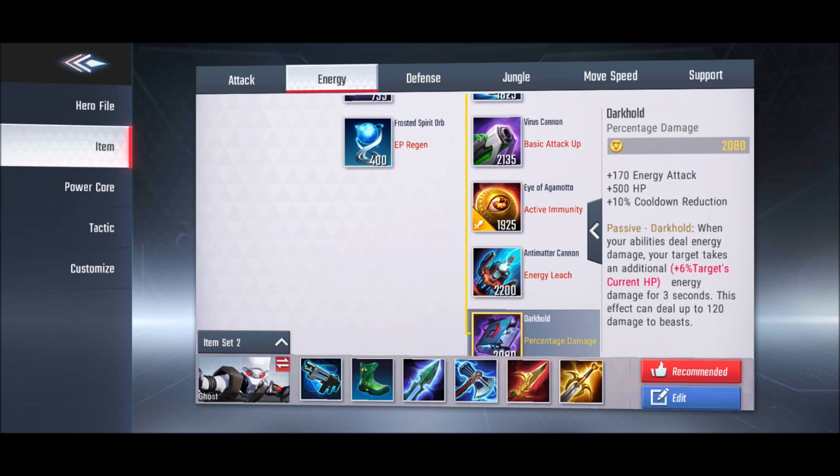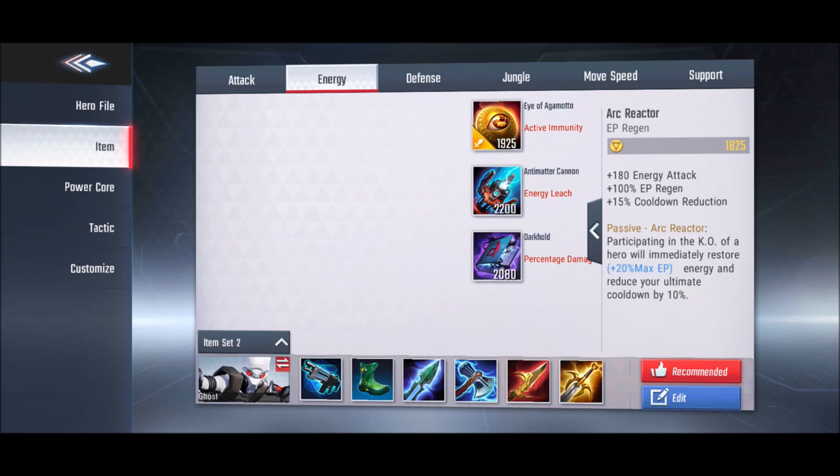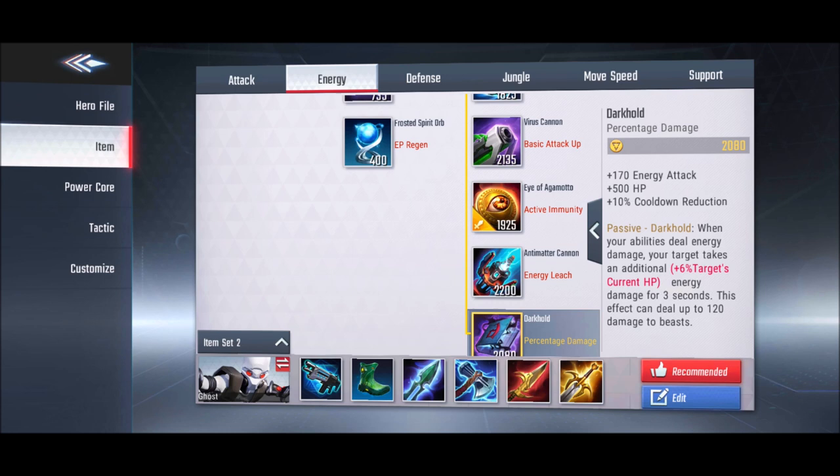Energy Lead acts as lifesteal for energy heroes. It can also be purchased as a first item since it gives EP regeneration. Additionally, it deals 60% of the target's remaining HP as damage, making it the best item for killing tanks.